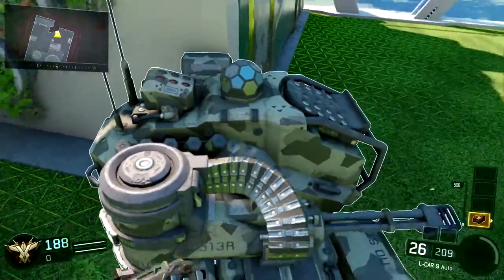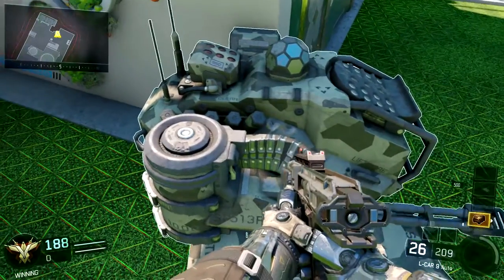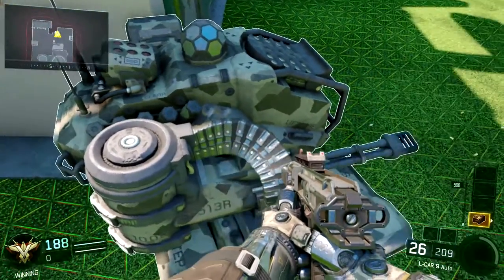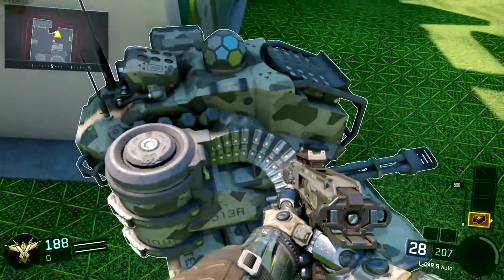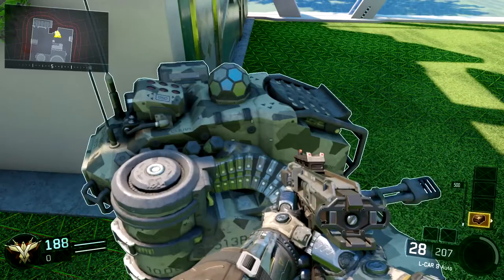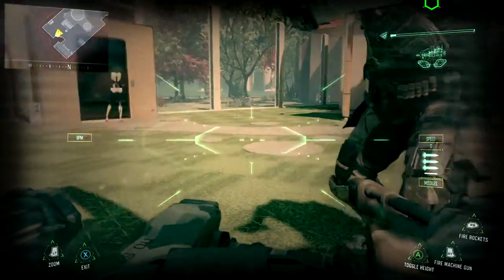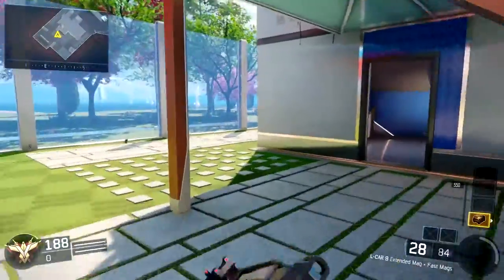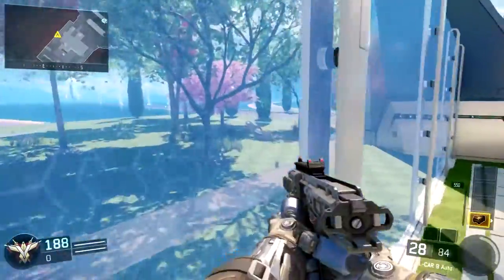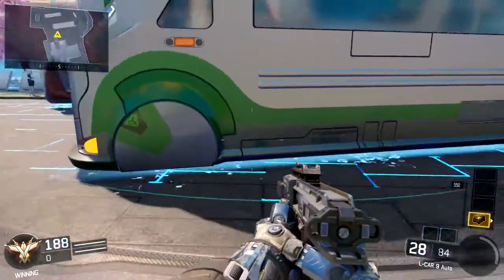Let me just caution you a little bit before we get into this — it's not going to work 100% of the time. The chances of this happening are very, very small, so it's going to take you a bunch of different tries. As you can see by the score of this game, I've already killed my split screen player a ton of times, and even then I only get it once. I think the chances are about 1 in 1000, so just be aware it's going to take a bunch of tries.